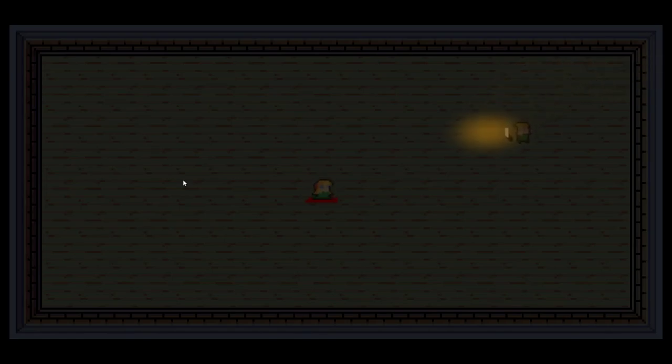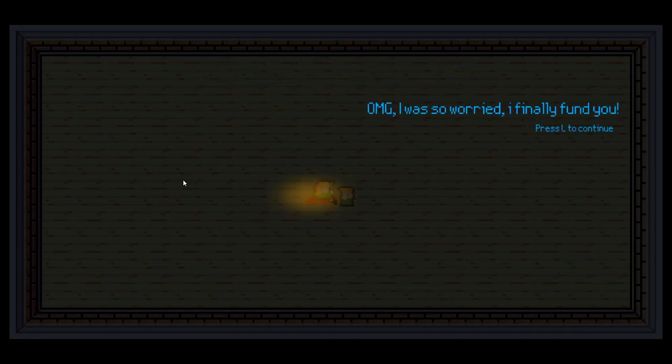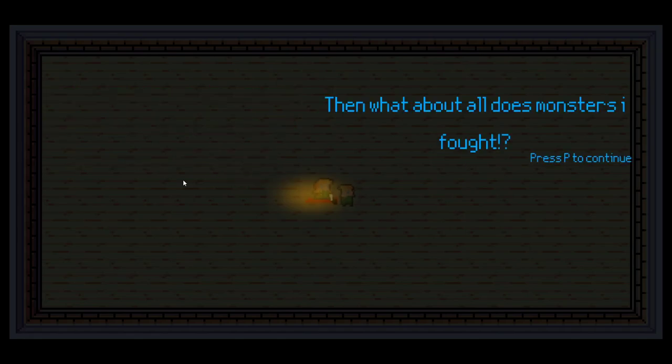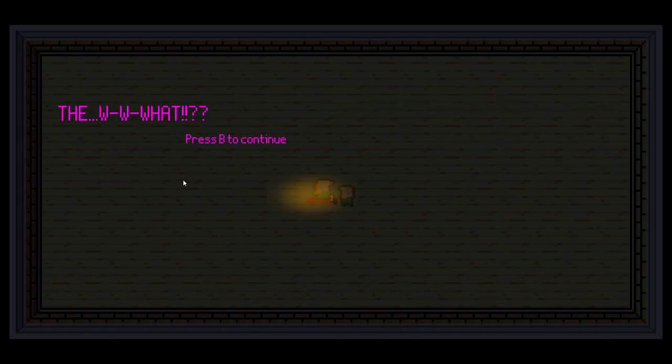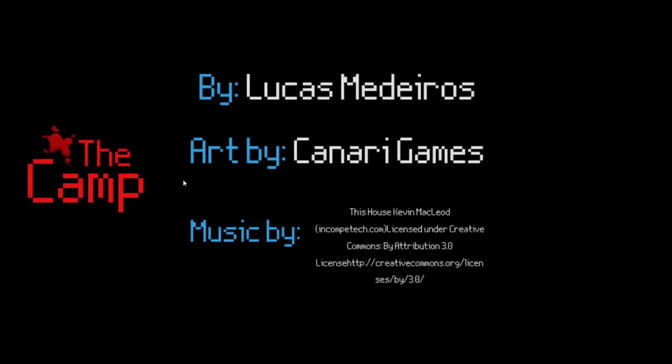Oh, it's my girlfriend, and she's bleeding. She is the monster, I bet. Press J to interact. Oh my god, I'm so worried — I finally found you. 'What do you mean? I'm in my period, and this was the only room I could stay in alone. Now get out, perv!' That was... then what about all those monsters I fought? W-what? Oh, that was weird. Okay, that was silly.